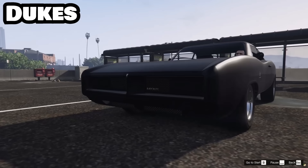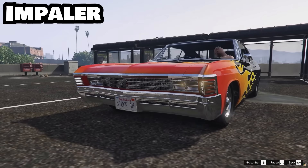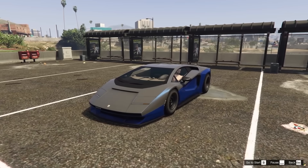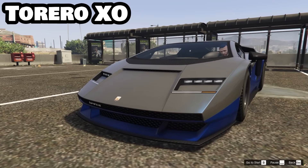As for hideaway headlights, those belong to a small list of Dukes, including the Beater and Duke of Death, and the Impaler and all three of its variants, as well as the Torero XO, which has a very unique design unlike any other cars in the game.